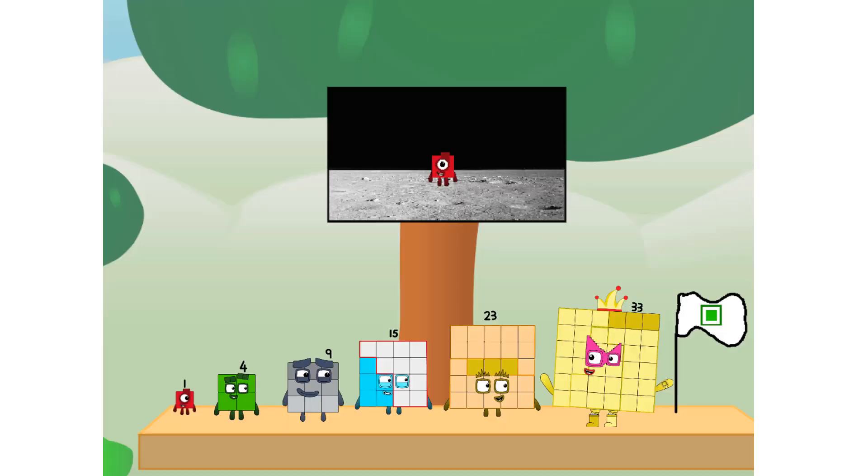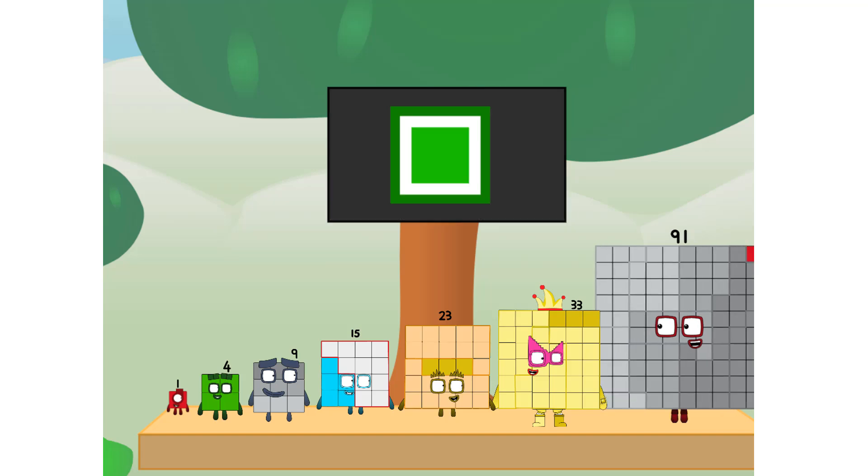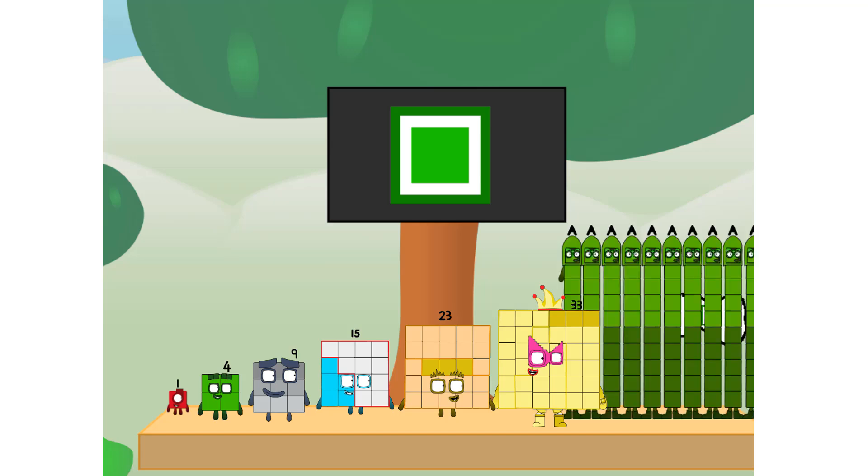The only thing left now is to plant the square club flag. Number land, we have a problem — I forgot the flag. Don't worry little one, I'll take care of this. Ninety-one. And I promise — no rockets.